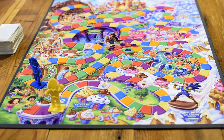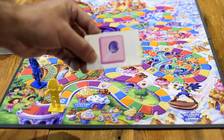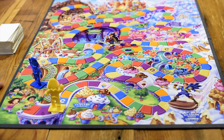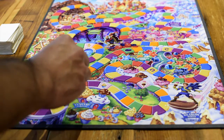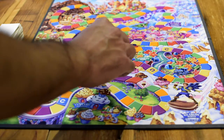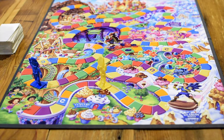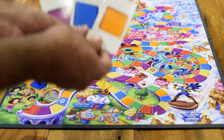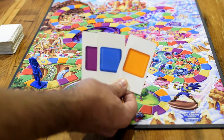Candyland gives you a resolve phase as well. Once you land you may find yourself on a licorice space, meaning you can't move next turn, or you'll find yourself at the start of a shortcut, meaning you get to skip part of the board. A fun little way to make this game more thinky for young kids: let them take the top three cards off the deck instead of one and then choose which one they're going to use. And there you have it — most people's first introduction to the roll and move mechanic.